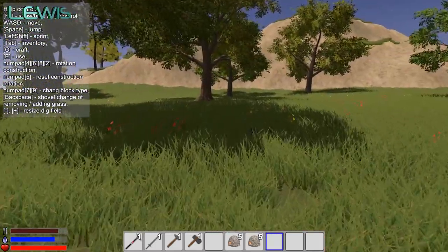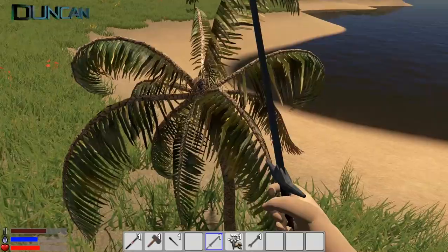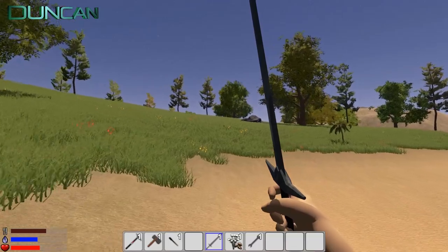I'll be honest, I'm not finding any cotton. Come on, Duncan. I found a little tiny baby palm tree there. That's really cute. A little tiny baby palm tree.